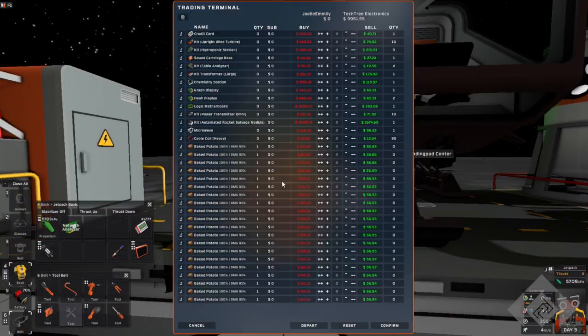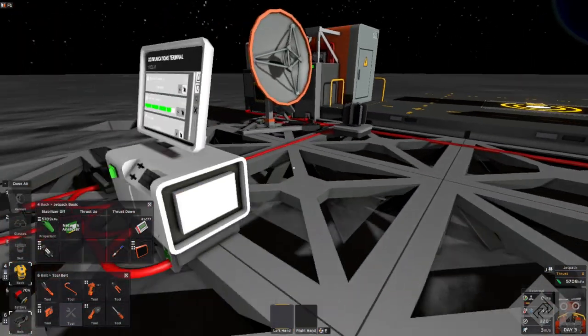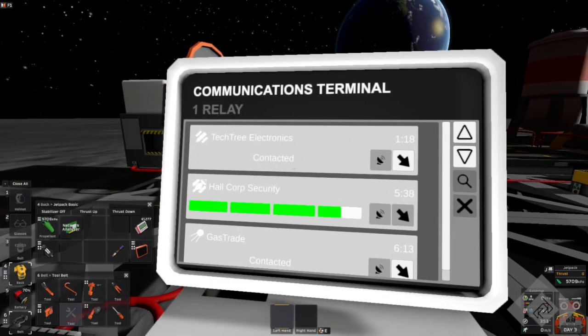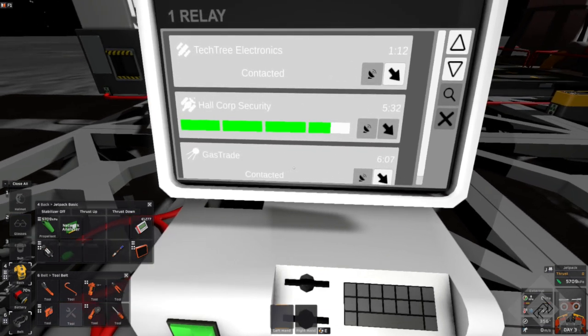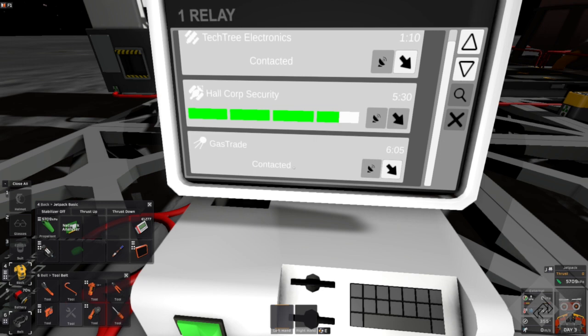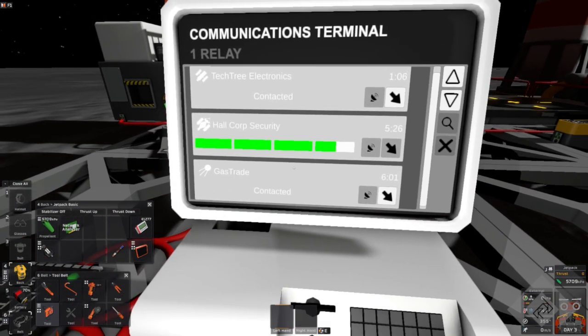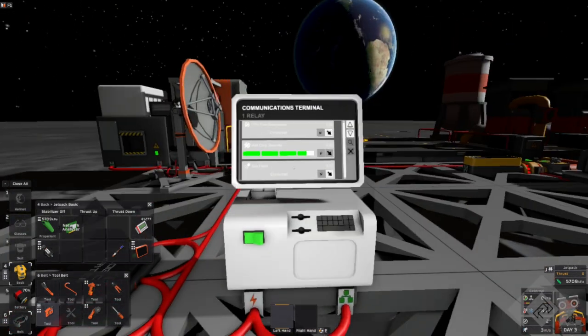Back in the game, we'll tell this guy to get lost — go away. When he gets up there, one of the gas traders we contacted is still on the list. I don't know if that was a previous one but he's still here. This Hall Corp security we're never going to get because it's too far away.